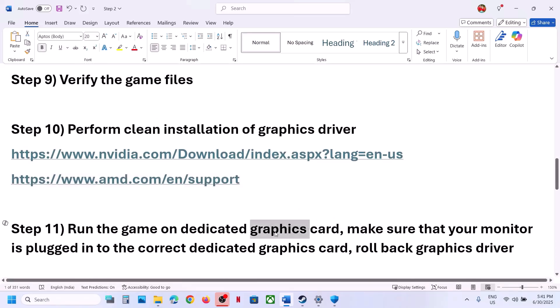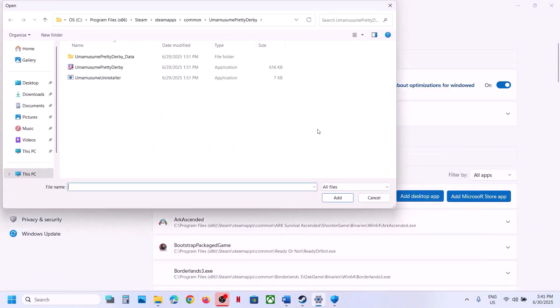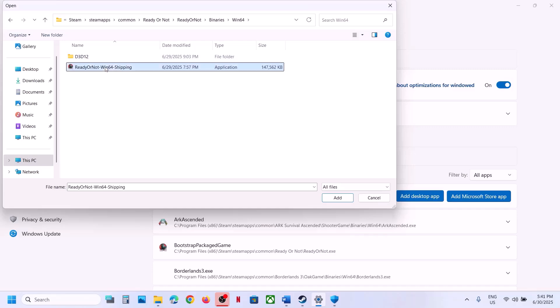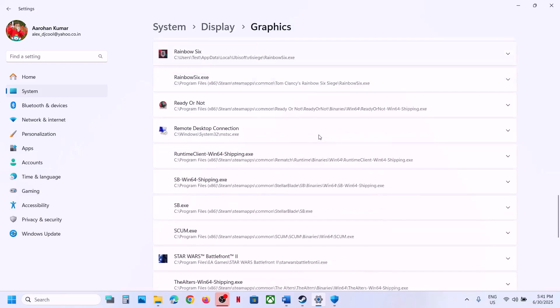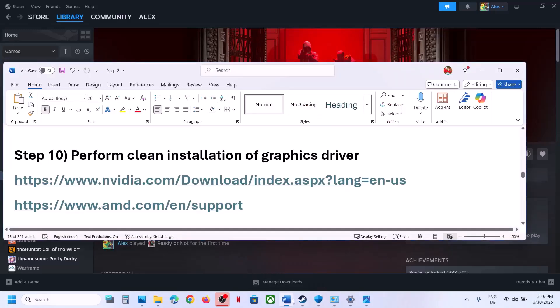The next step is to run the game on the dedicated graphics card. Type 'Graphics Settings' in the Windows search box, click Graphics Settings, then click Add Desktop App. Open the game folder, select the exe file, and click Open. Once the game is added, find it in the list, click on it, select High Performance, and then launch the game.